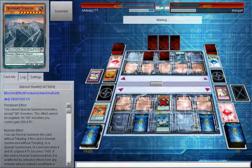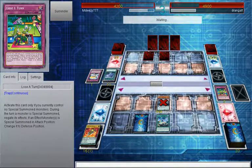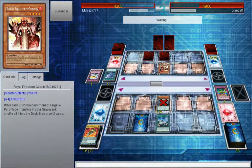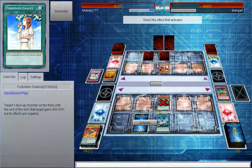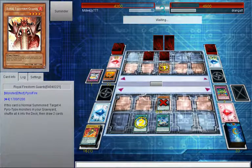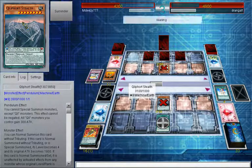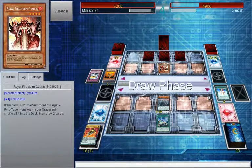Twin Twisters - oh my Kleefort Scout, oh my Loser Turn. Damn, that's not good. Royal Firestorm Guards - do you want to draw two cards? I don't think you can. I've got a Forbidden Chalice here - actually it's a Forbidden Lance, which wouldn't be very good for me. So, negate that guard. Guard is now a 2,100 beat stick whereas my Stealth is a 3,100 beat stick. I think I win there.